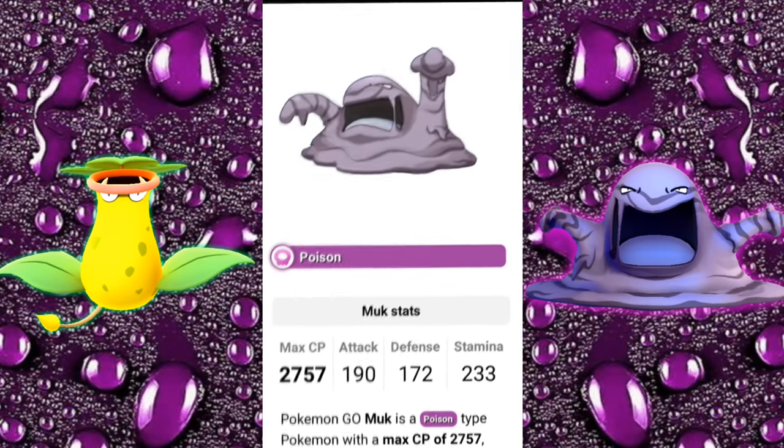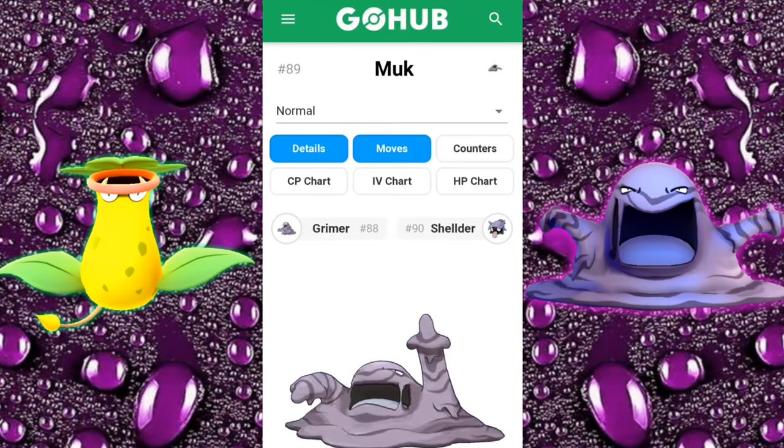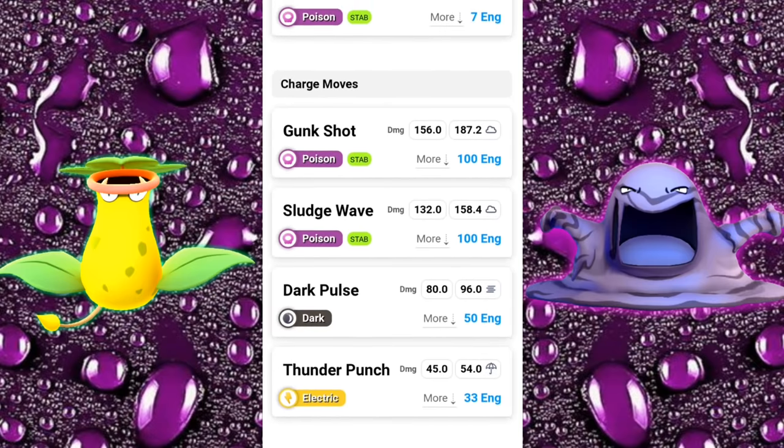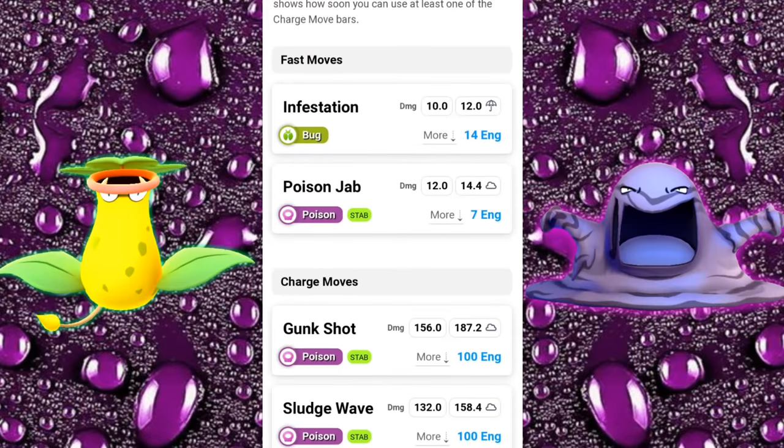Now for the Kanto Muk — it's going to be a pure Poison type, max CP 2757, Attack 190, Defense 172, Stamina 233. It now has quite a bit of charge moves: Gunk Shot, Sludge Wave, Dark Pulse, Thunder Punch, and now Acid Spray — so five total. Good luck trying to get the move you want; that could burn through your TMs. Personally, when I evolve my shiny, I'm going to go for Thunder Punch and Acid Spray, and for the quick move maybe Infestation — it has such great energy gain, so you'll be able to get off that Acid Spray pretty frequently. I'm quite excited to test that out.